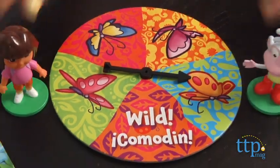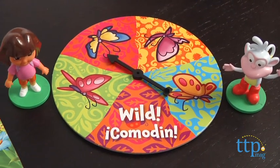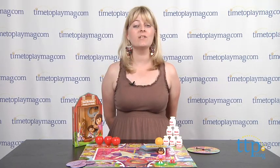For Ice's Garden Spin, place the two figures next to the sections where you think the arrow is going to stop. Then spin the arrow, and if it stops where you picked, or if it stops on the wild section, you win a ticket.